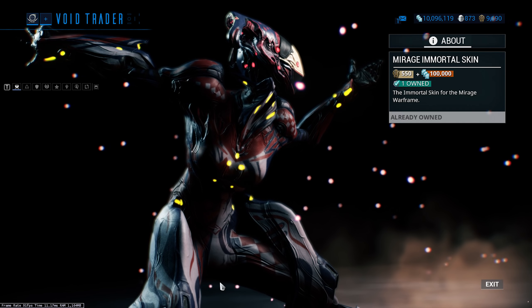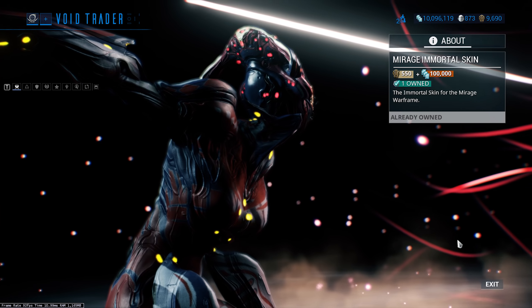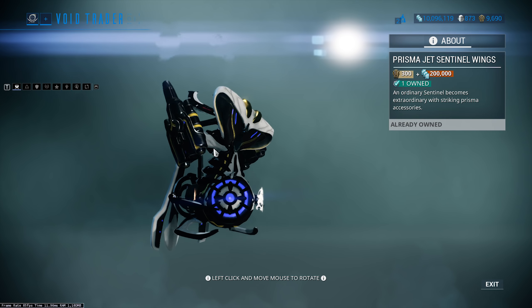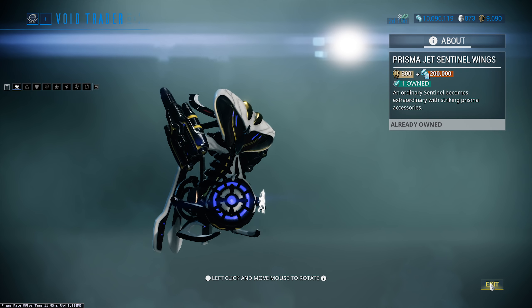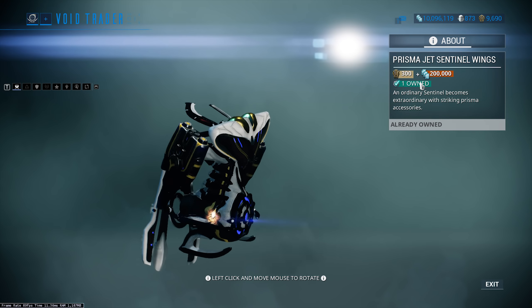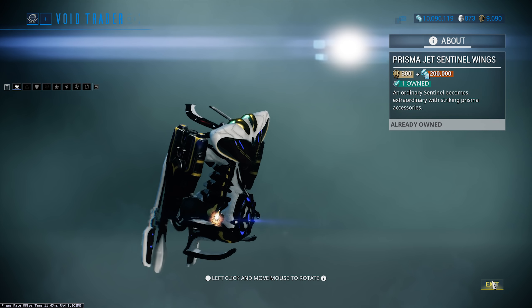She reminds me of the Harlequins from Warhammer 40K, the Eldar. We've got the Prisma Jet Sentinel Wings, which I like quite a bit. I don't use them on my Carrier anymore but I used to use them all the time — they're pretty cool looking. If you like stuff for your sentinel, go for that. It's 300 ducats and 200,000 credits — quite expensive, but I like them.